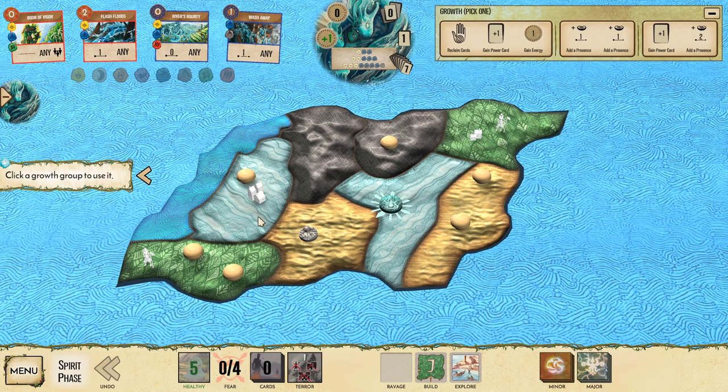Cities are quite problematic because you can't move them away. You can move towns and explorers away but not cities. After the build phase, upon the next iteration of turns, this will move into the ravage area and they will do damage. They do damage equal to their HP - an explorer has 1 HP, a town has 2 HP, a city has 3 HP. They do damage both to the land and to all the Dahan. These yellow things are my Dahan - each Dahan has HP of 2. If they do more than 2 damage to the land, we will gain blight, which will take away our HP. If our HP gets to zero, we're dead.